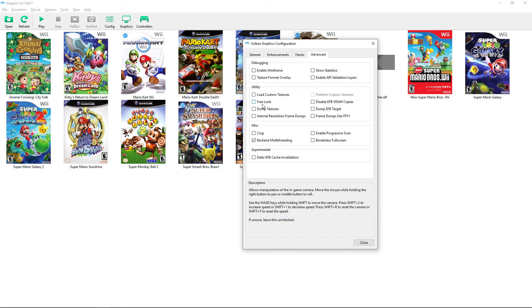'Free look' is a fun option that lets you manipulate the in-game camera — for example in Super Mario Galaxy you could get a cinematic shot for a video. Borderless fullscreen is great especially on Nvidia cards; it's generally the best screen mode for gaming. If your CPU has more than two cores, enable the multi-core option — just make sure you're using Vulkan when you do, which you should be anyway.